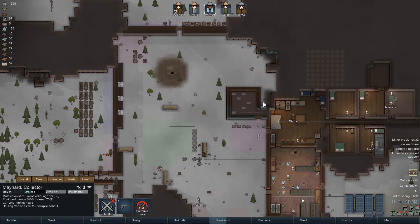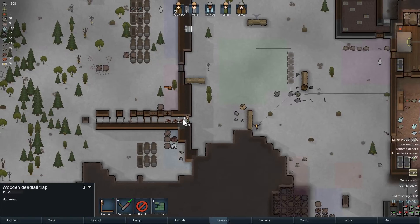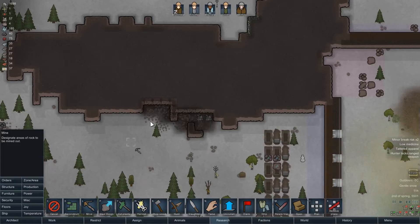Providing no wolf attacks us in the meantime. He's gonna rearm those traps — that's awesome. I am actually considering deconstructing that, but we will do that later. Oh look, there's mining to be done here.